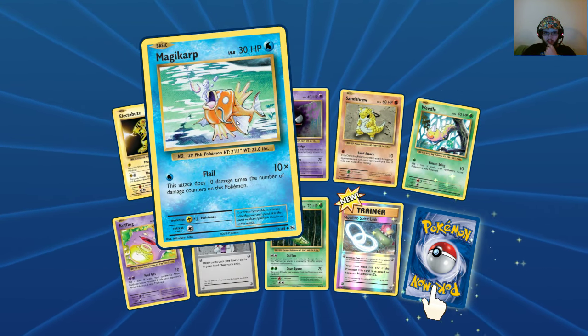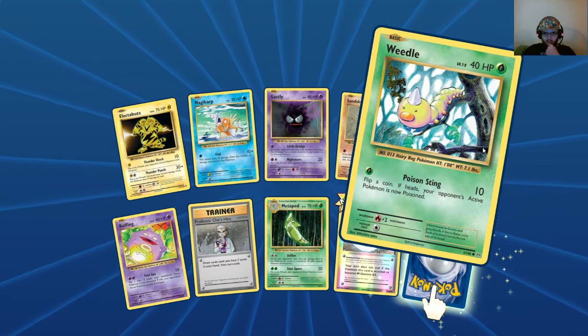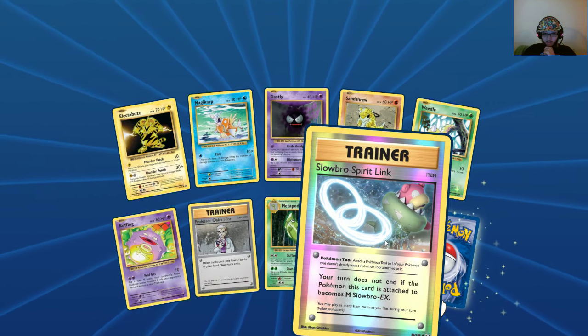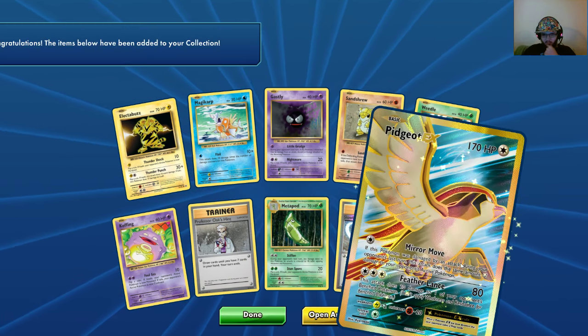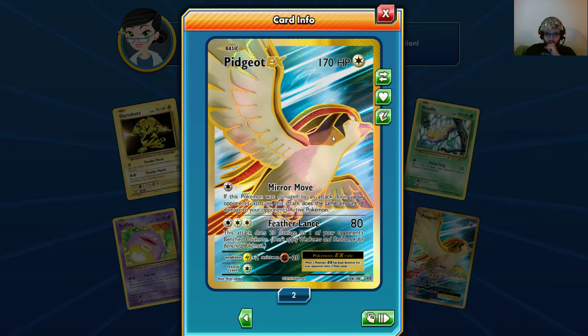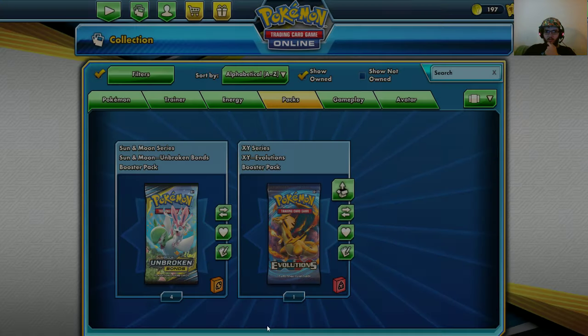Electrobuzz, Magikarp, Ghastly, Sandshrew, Weedle, Koffing, Professor Oak's Hint, Metapod, Slowbro, and the rare is — that is my second Full Art Mega Pidgeot! You know what, I will take it. A full art is a full art.